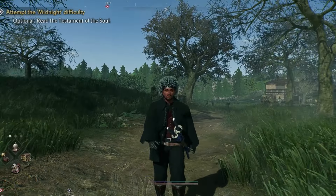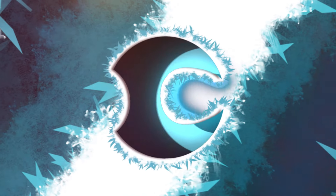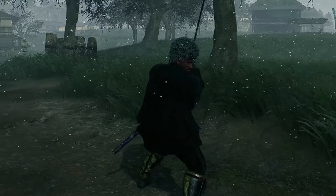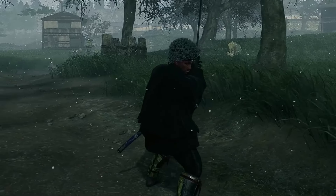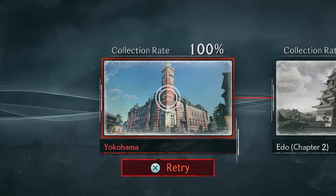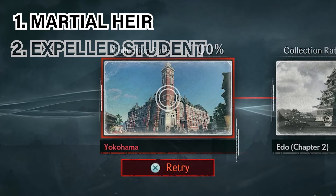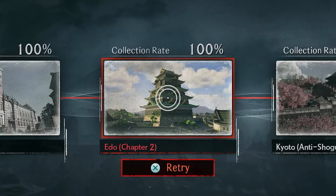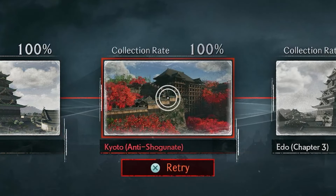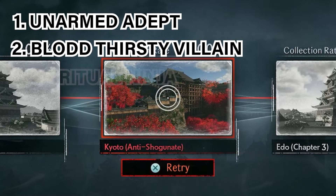Hey guys, it's Zach from the ConCon channel and in this video I'm going to show you where all nine secret bosses can be found in Rise of the Ronin. There are a total of nine secret bosses spanning throughout the three regions. The three secret bosses in Yokohama are the Martial Heir, the Expelled Student, and the Fugitive. In Edo you will find the Blue-Eyed Samurai, the Dazzling Devil, and the Sword-Wielding Phelon, and in Kyoto you will find the Unarmed Adept, the Bloodthirsty Villain, and the Spiritual Ninja.